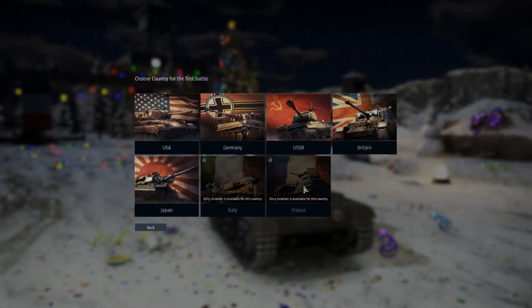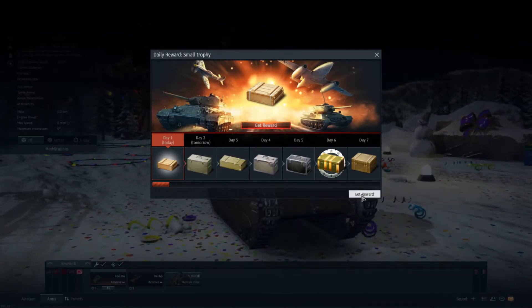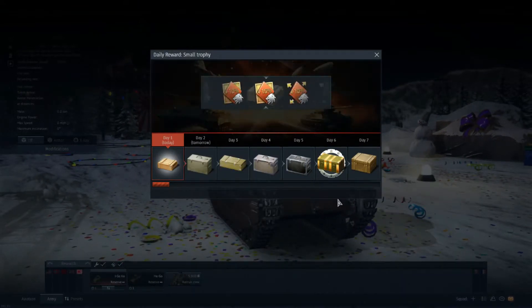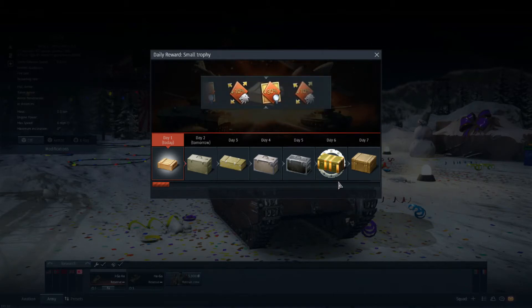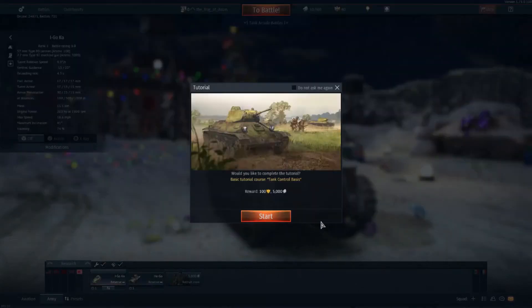When you start the game, we can see straight away that the French tanks aren't available for new players, which is interesting. So let's go Japan, because their starting tanks are absolutely awful — I want to go for a tech tree that's relatively bad. We get a loot box and a 30% booster, which is quite useful. So let's do the tutorial and see how it goes.